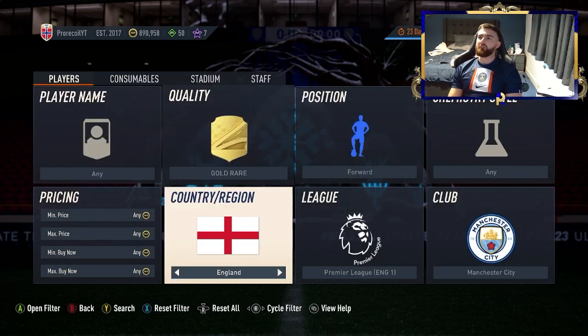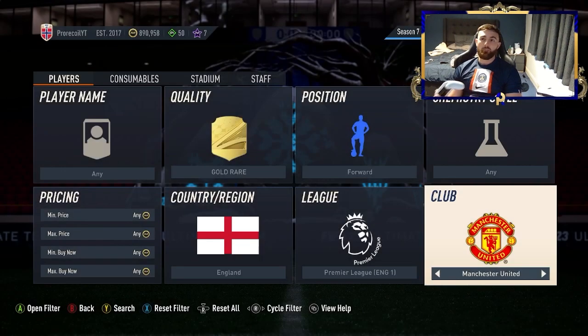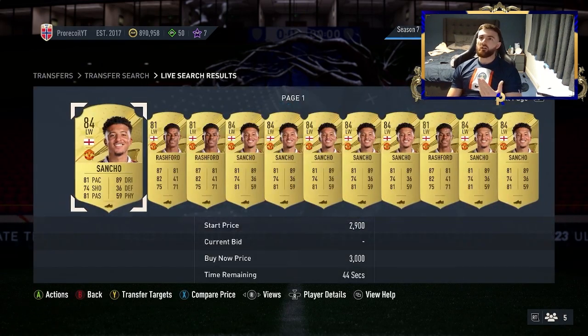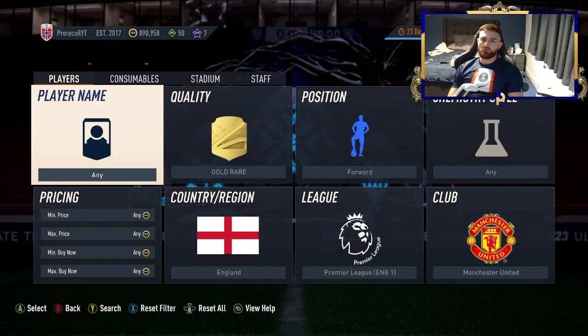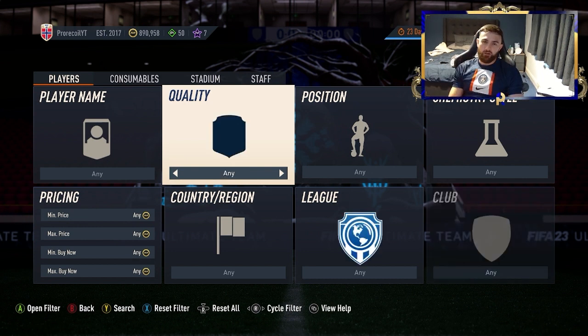You've got Grealish and Foden — something nice with 84s and 85s. If you've got a few less coins and want a cheaper route, you've got Sancho and Rashford on a similar filter — very easy to post between. Then once you've made yourself maybe 10k, you can pop on the Gold Rare, Gold Keeper, Prem filter with a minimum of 10,250, because that's really going to build your coins to maybe the 30–40k mark where you want to move into special cards.